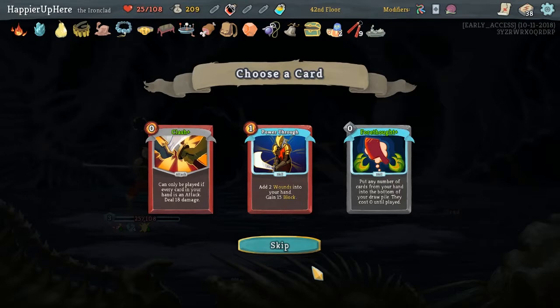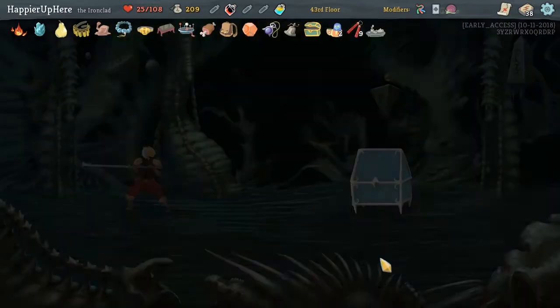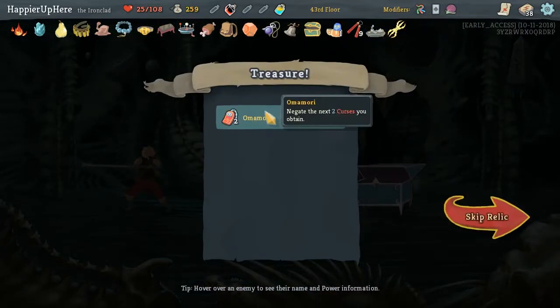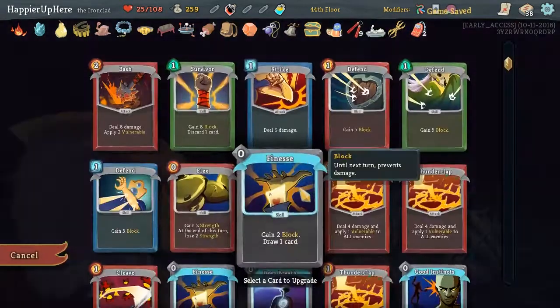None of these again. We've got Vajra: start each combat with 1 Strength, as well as a Memento: negate the next 2 Curses you obtain. Since we already have 5 Curses, I'm okay with that.